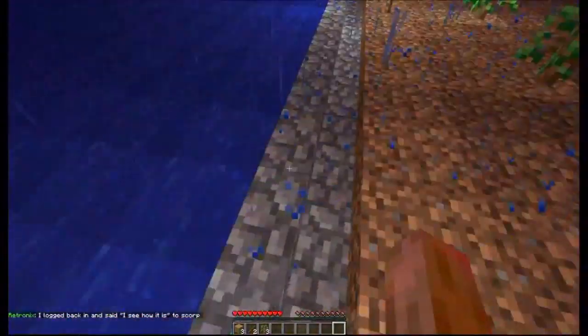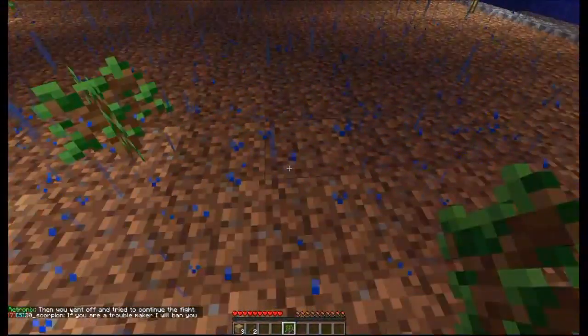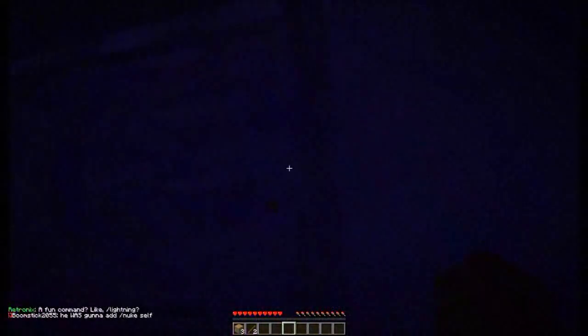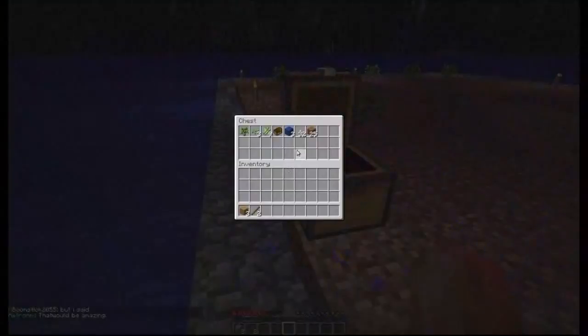Let me get a couple of these saplings in the ground real quick. The whole idea is that these are going to be spaced three apart. Over here was where I was getting my stuff. As I mentioned, this is deep ocean so it's going to be quite fun to deal with. And you know what — that's not where my stuff is. So I get to hurry up and try to surface before I die. Let's just rest here for a bit. Luckily I still have some of the important stuff. But all of my cobble — the stuff I'm using to actually build my base — is down below at the bottom of the ocean.